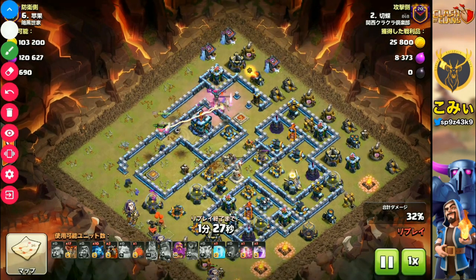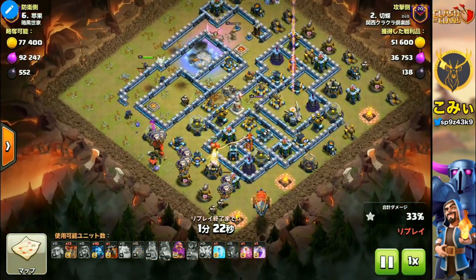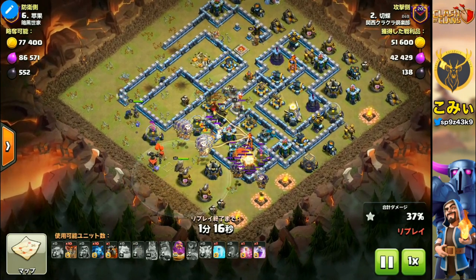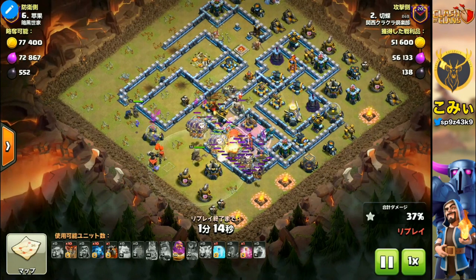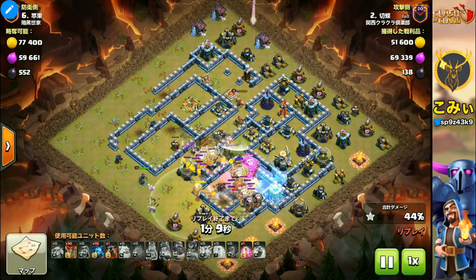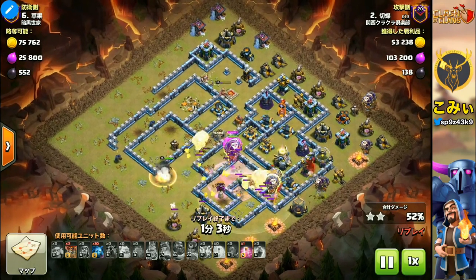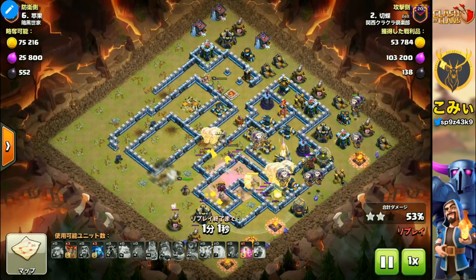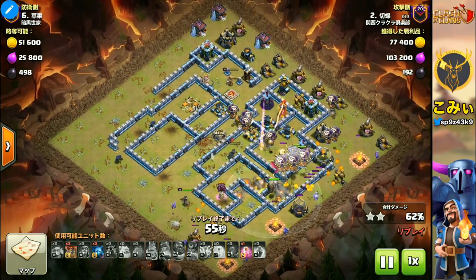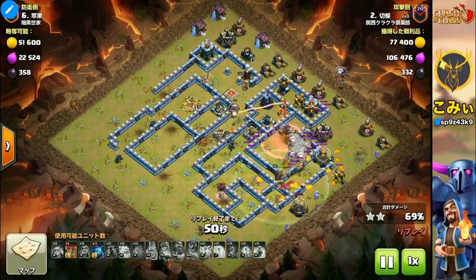The GoThreat route is a very important point of this player's strategy. The straight line is very easy to control. How to make this straight line is the key point. By using the Lightning Spell, Quake Spell, and heroes, this creates a route — not only destroying key defense facilities like the Scattershot and Town Hall, but also making the path for the balloons. How to make the route is one of the very important key points of this strategy.